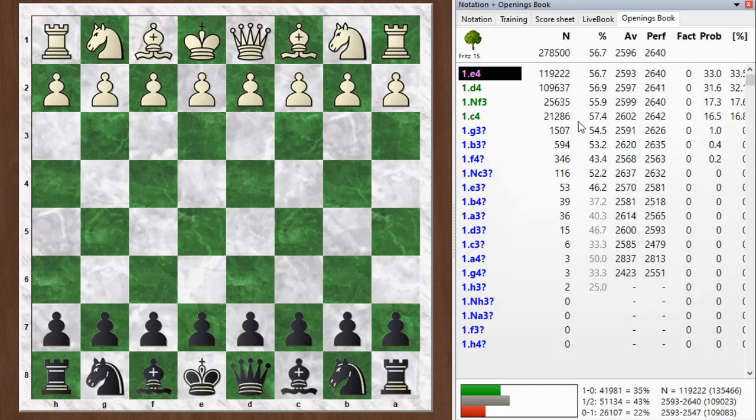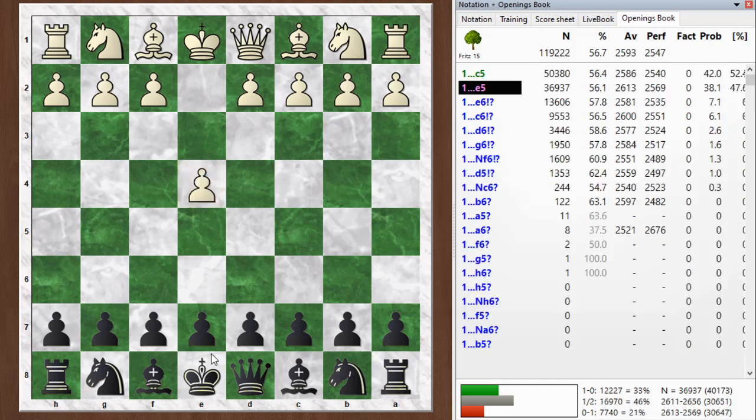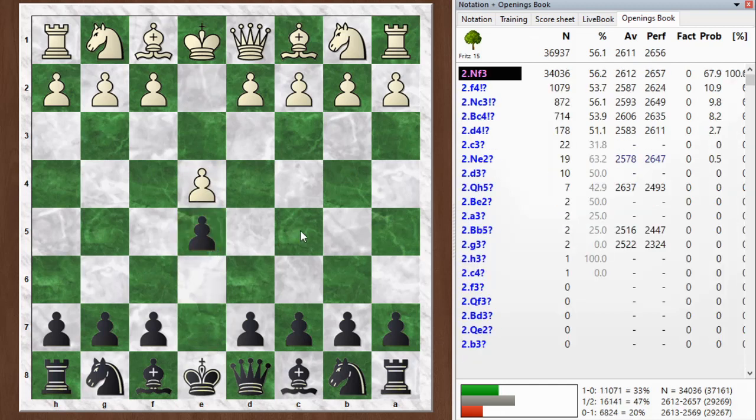Hi everyone, this is Jim. Welcome to this postmortem of my blitz game number 957. My opponent started off with e4 and I went with e5. One of the joys of playing e4/e5 — maybe you always play the Sicilian, the French, the Caro-Kann, or some other pet defense — but one of the joys of playing e4/e5 is you get to experience all these wacky gambits. And that's what we get in this game.